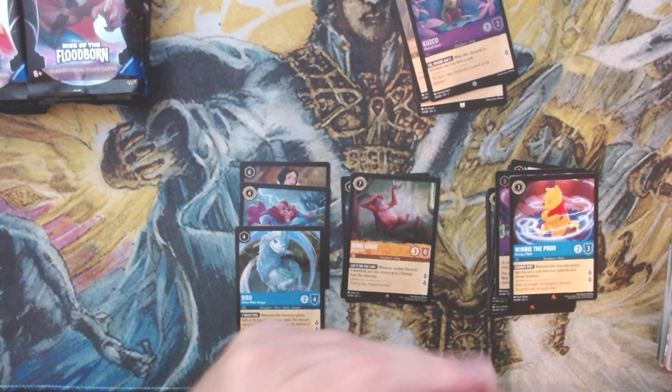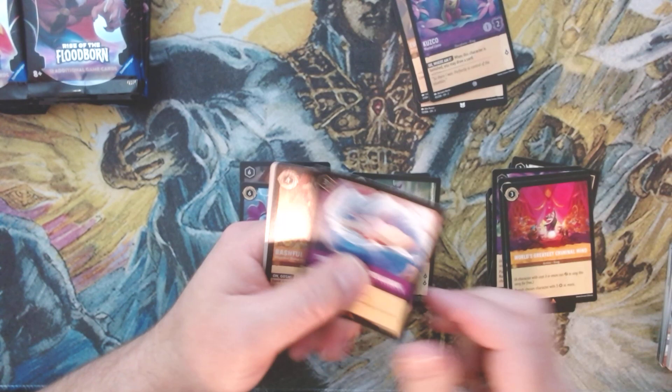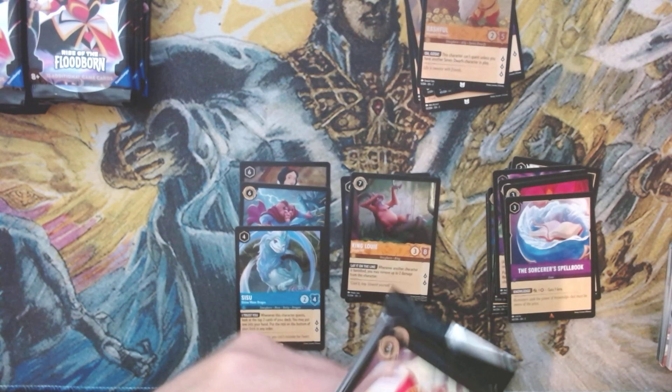Happy to get that, wish it was the Steel Beast though. We've got World's Greatest Criminal Mind — good card. We got Sorcerer Spell Book, gets a little play here and there. We got foil Bashful from the Seven Dwarfs — good to get those in foil, people love those cards.